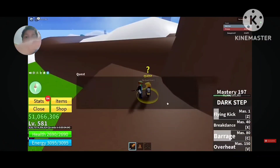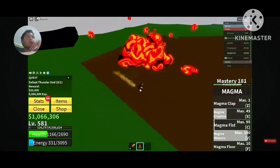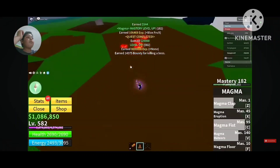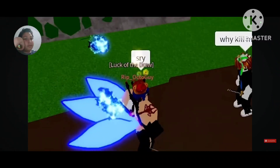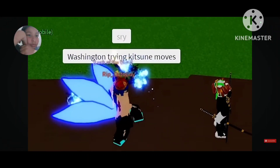After that he goes to the boss Thunder God. You can get killed instantly if you're not careful and don't dodge his attacks. The boss can drop a good item which boosts your Blox Fruit damage. Then there's a funny scene — this is how to get free Kitsune... he tries to ask another player for Kitsune moves.